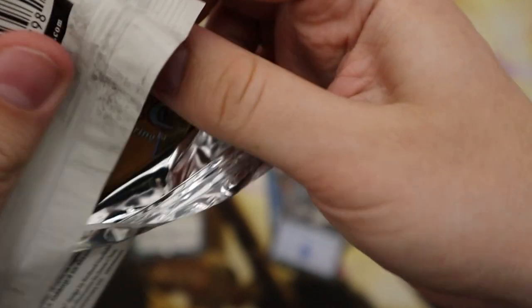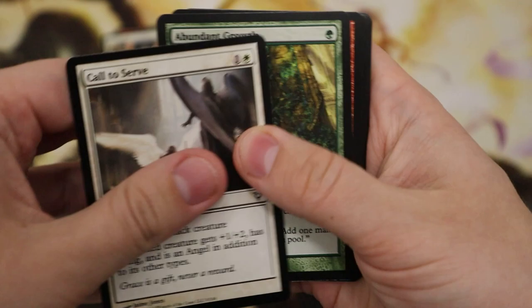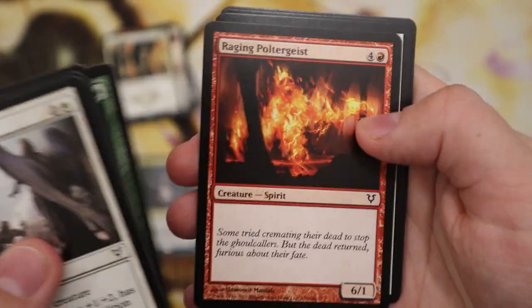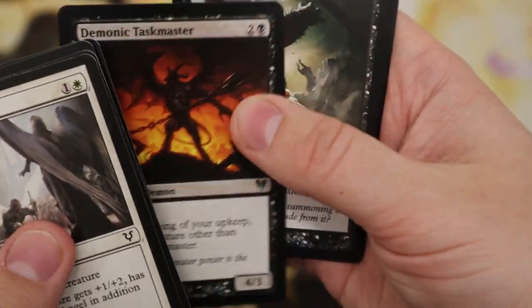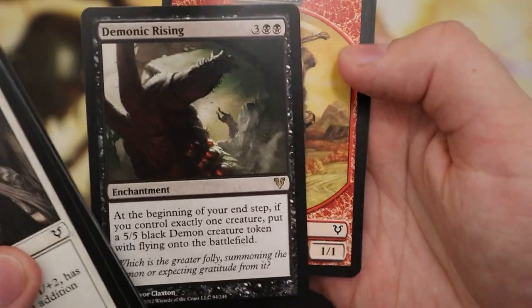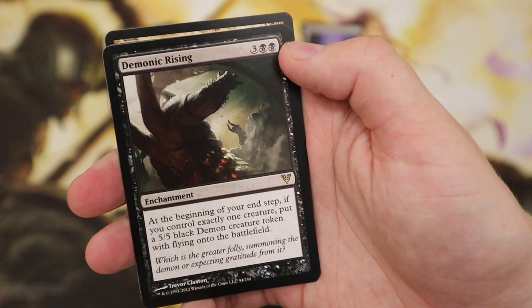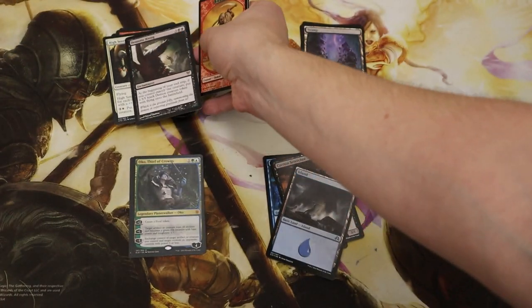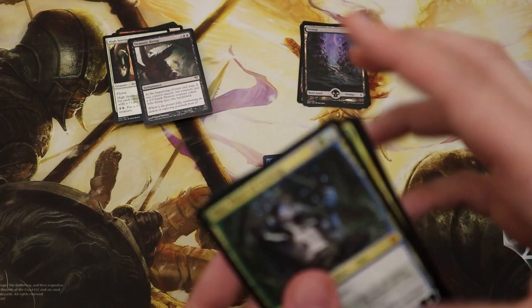Last pack here — we go and we want obviously an Avacyn but I'll also take a Craterhoof Behemoth, that will be wicked. Okay, I hope everyone has enjoyed this — it was very fun to sort of collect these over the last few months. Demonic Rising — your intercept, you can try to give a creature a 5/5 Dragon token. You've got Binding on that field there we go.